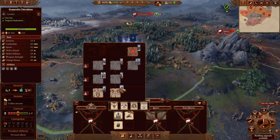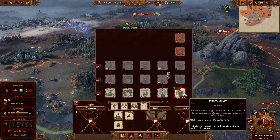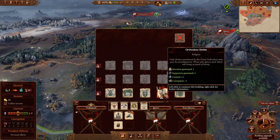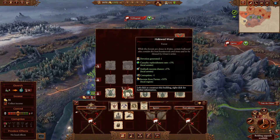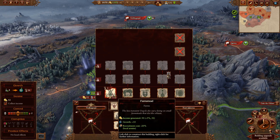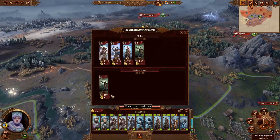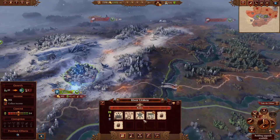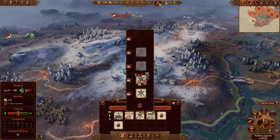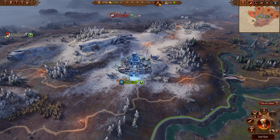What can we build here? Get more recruit percentage, get more money, control and support, growth - yeah that's a good one actually. Let's get some more money in. We got enough money to do both, so let's do both.